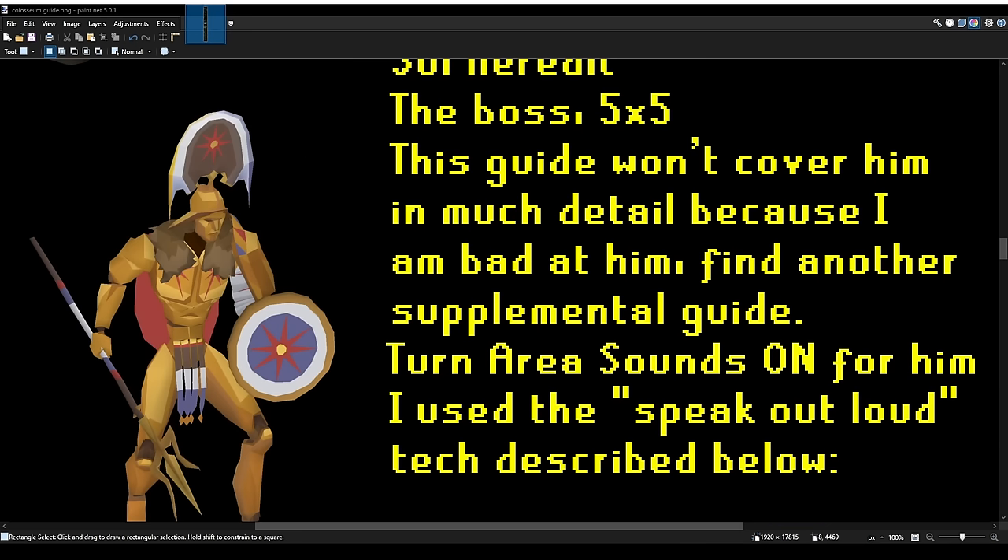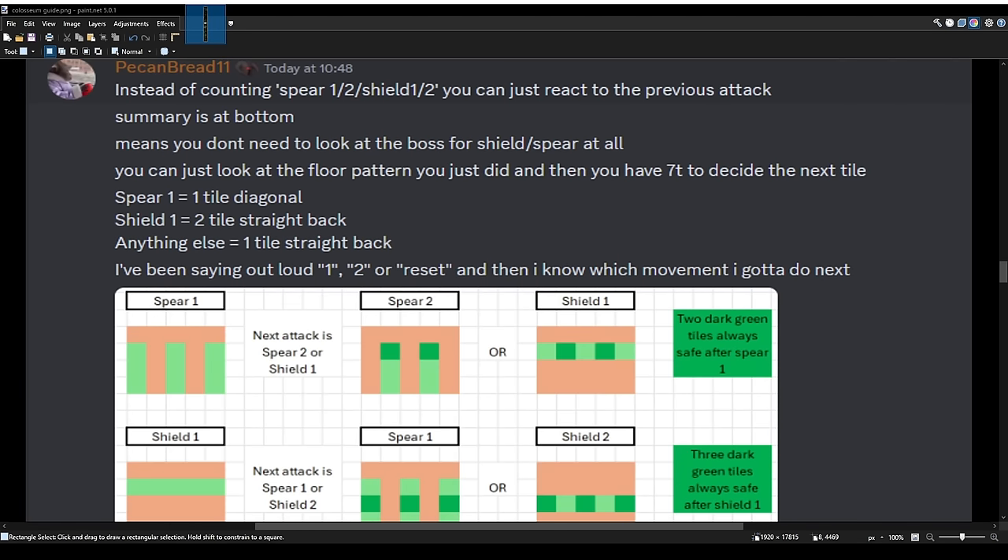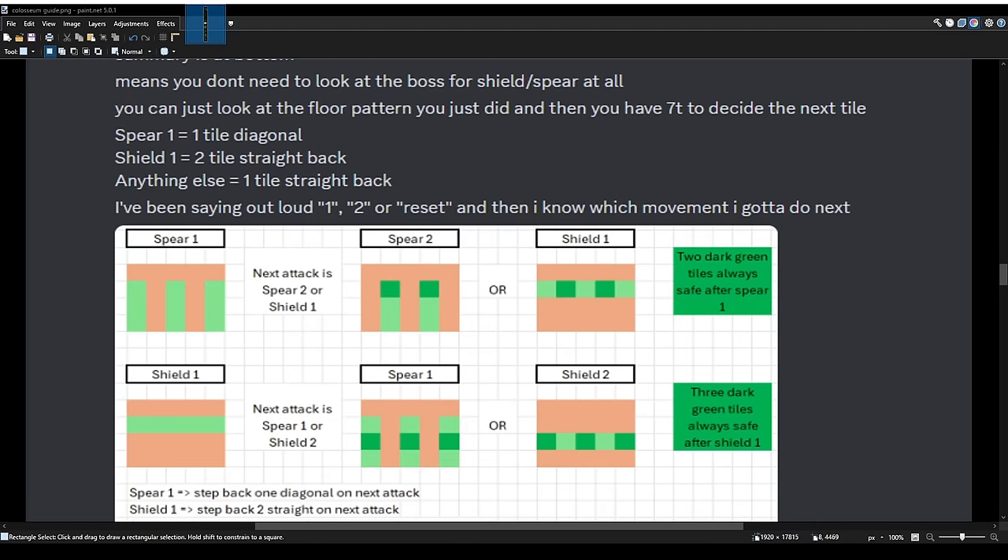Sol Heredit is the boss. I'm not going to go into much detail on it because I'm not very good at him. I think Mogot Kirby is making a guide soon. The one thing is to turn area sounds on, or else you won't hear his attacks. What I did to kill this boss was essentially following a document I'm showing on screen now, and literally saying out loud what my next movement would be. That did the job for me, so I'd highly recommend it.